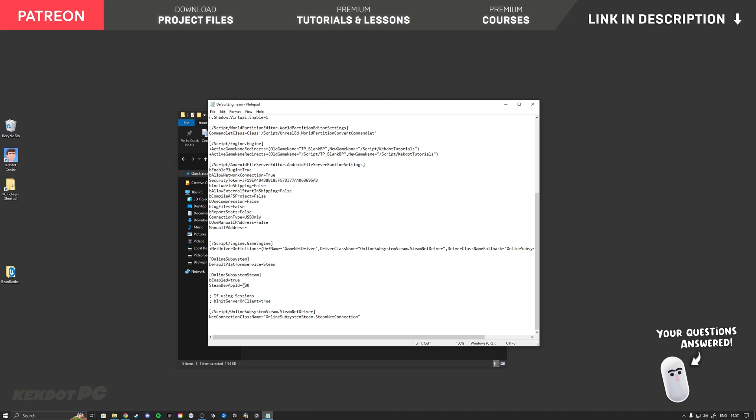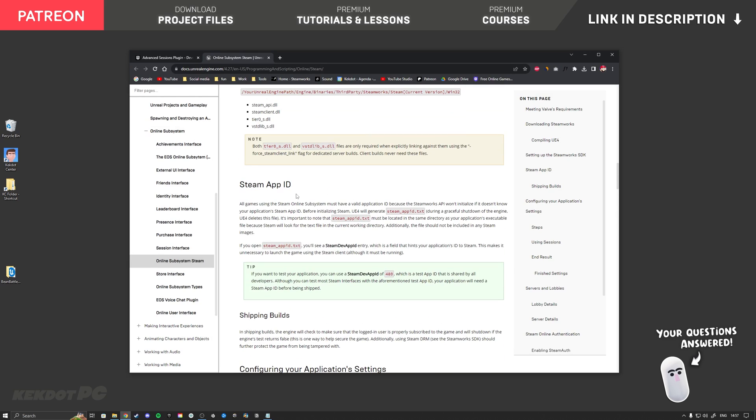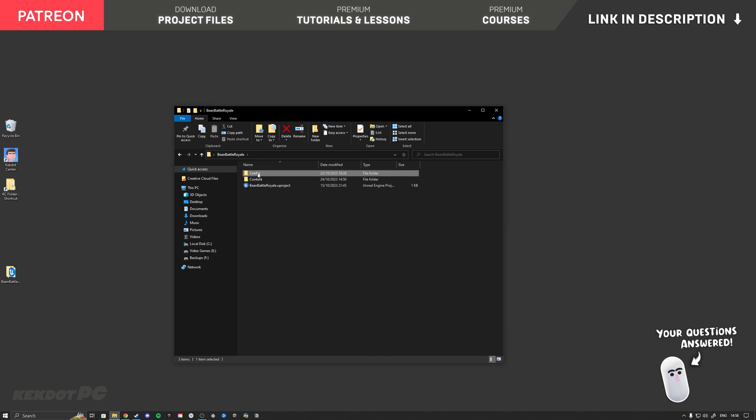We also see a Steam Dev App ID of 480. All games using the Steam online subsystem must have a valid application ID because the Steamworks API won't initialize without one. You get your own App ID when you purchase a Steam license, which is a one-time $100 fee, after which you can release your game on Steam. For testing, Steam provides the testing ID 480. When using ID 480 you must package the game in development mode, and you can test with friends but they must be from the same country — that region restriction is removed once you have your own App ID.